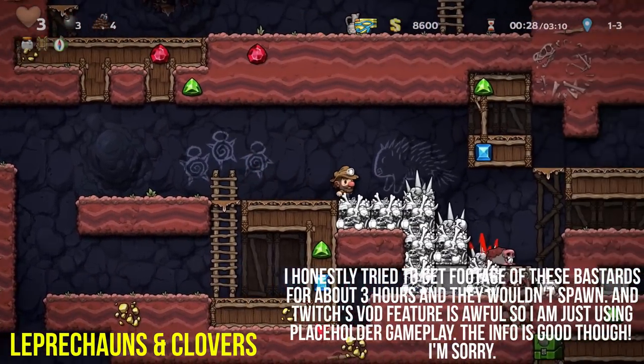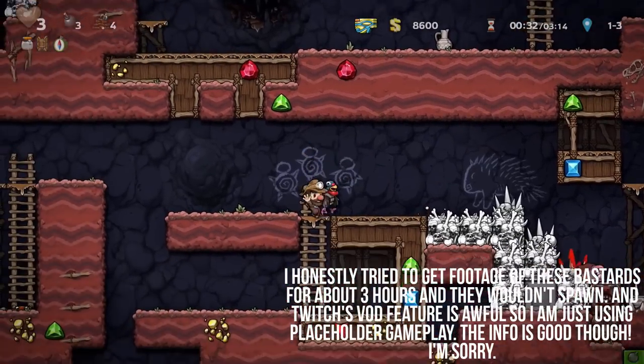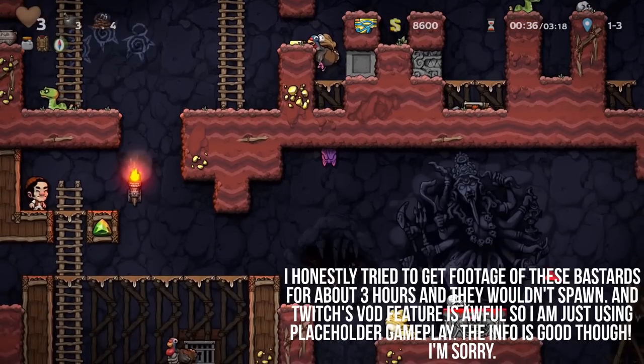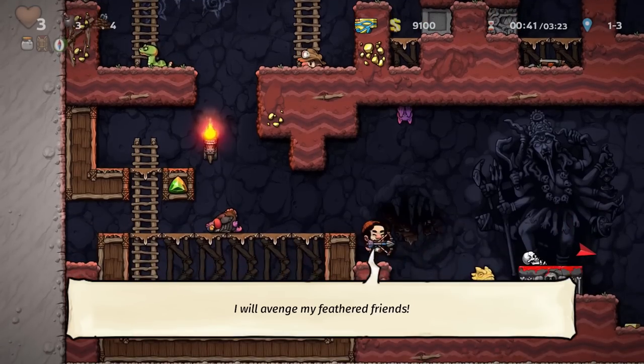Starting in Area 2, you'll begin to see little leprechauns running around causing a ruckus. They will jump on you much like the monkeys do, stealing money from you and teleporting away. If you can manage to take one out, they'll drop a new item — the four-leafed clover.